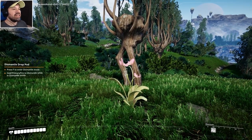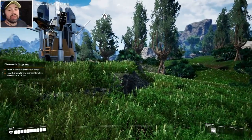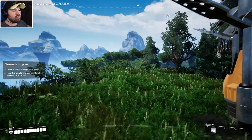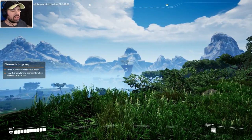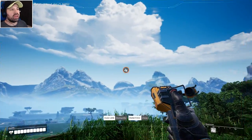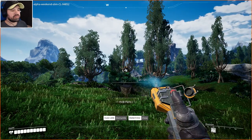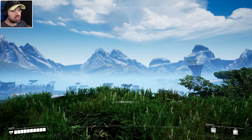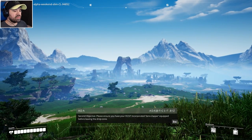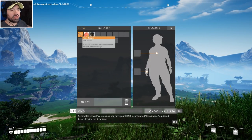Susan — they call her Ada but it's Susan — is telling us what we found in our inventory, which we can't open yet because that's part of the introductory section. The first thing the game does is give you the disassembler ability with F, and you go and dismantle items to get back the parts you need to build your initial base. The objective is to equip your Fix It Incorporated Xeno Zapper before leaving the drop zone.